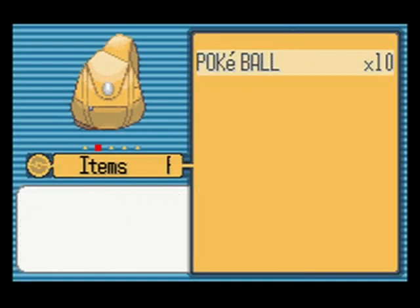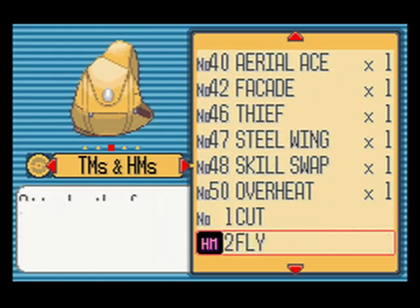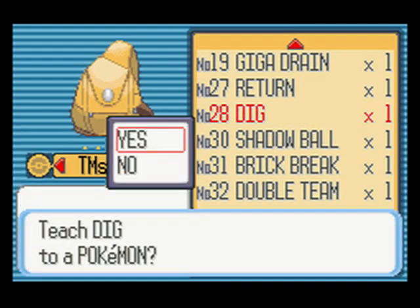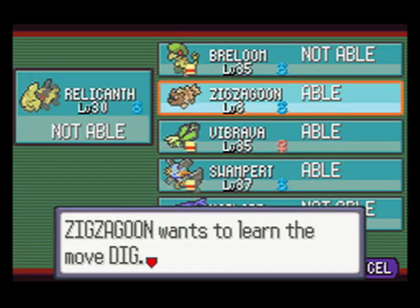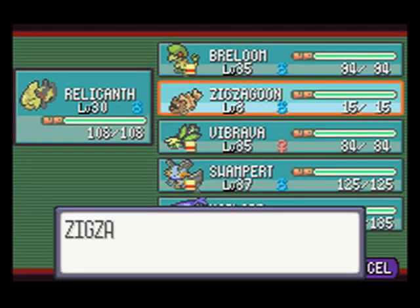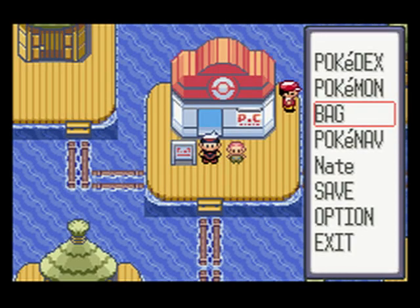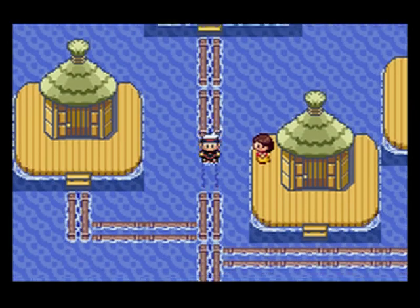I'm going to give the Dig TM to Zigzagoon. It might be in your best interest to give Dig to a Pokemon you actually want to use it on, but I don't really have one. Dig is not an HM — even though it can be used outside of battle, it basically acts like an Escape Rope outside of battle.